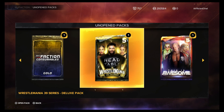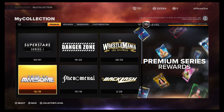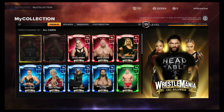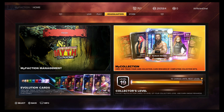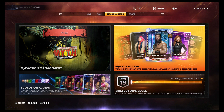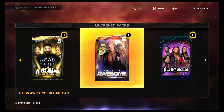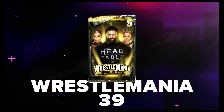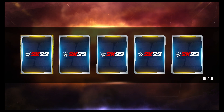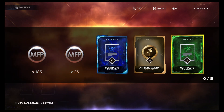We're going to open the Wrestlemania packs first because I think I need two. Let me look — yeah, Wrestlemania, we need two cards and they're both rubies. Could get lucky, probably not. No rubies, so we're just going to drill it off, take our dupes, and move on.